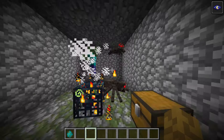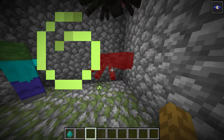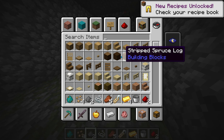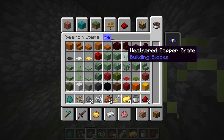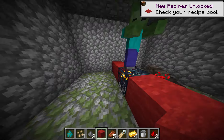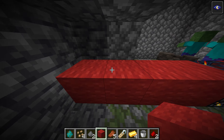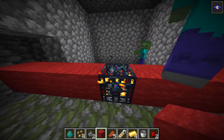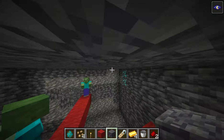I found a spawner and I just switched it out because it used to be a spider one - spider spawners are the only ones that don't work. You want to make it four blocks out in all directions, so I'm going to get some red building blocks so you can see. Make it four blocks out in all directions like this, and two blocks down - it's a nice room.